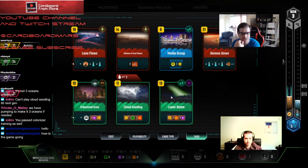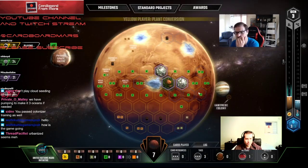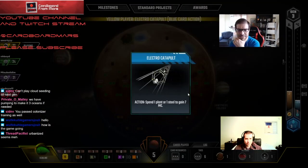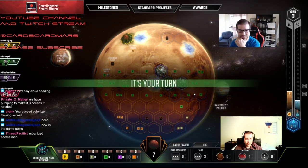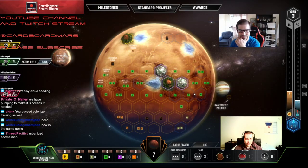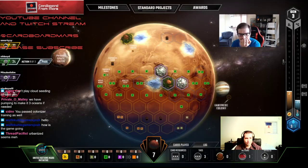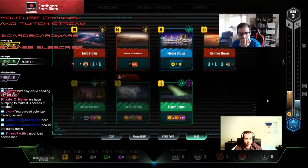Let's see: this would be 23... 14. Yeah, we're good — we have enough for what we want to do. I like Urbanized here. It's just — we need to kind of annoy Purple. We could skip it and play some other things instead of Demos. I don't hate that either.